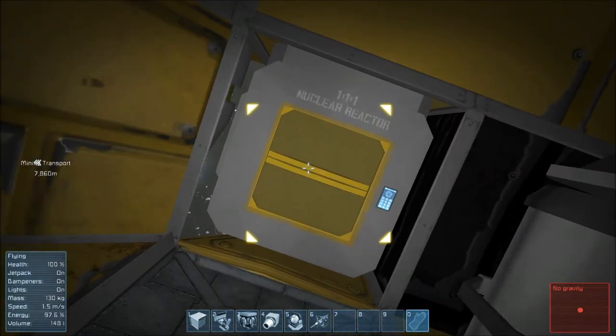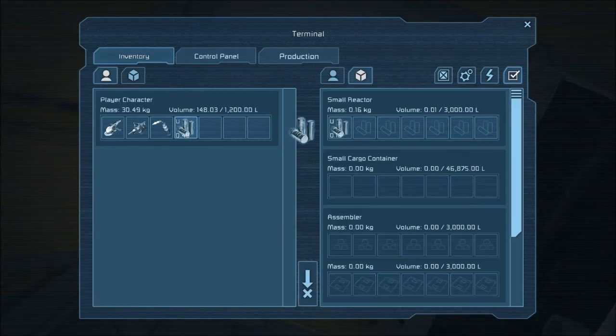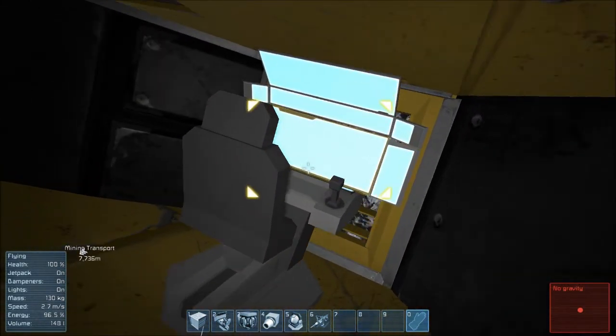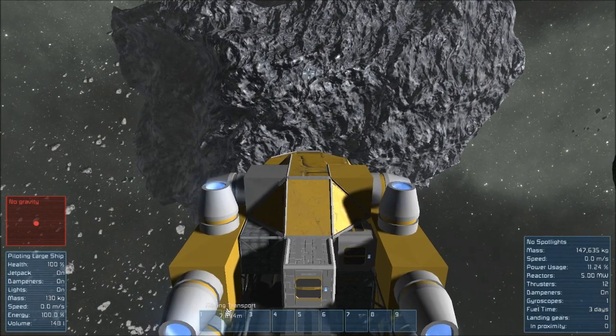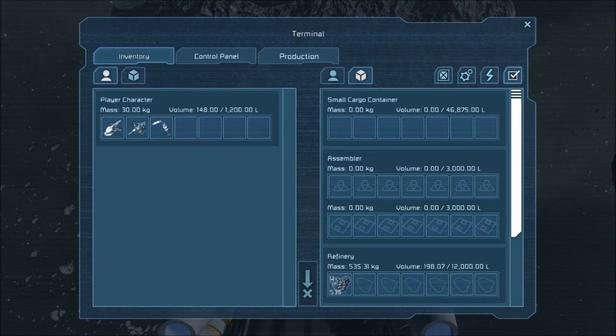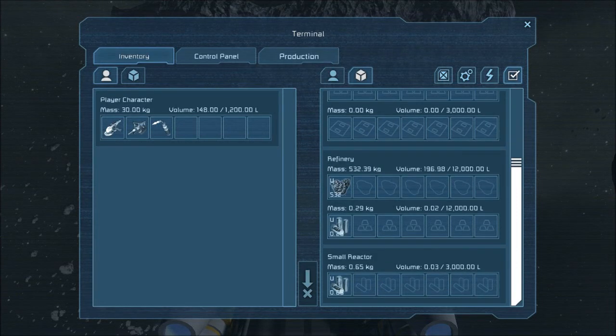Just that little bit of uranium triples what I had in my reactor, so I've got a decent amount of power now. It's knocked down to one hour because the refinery is going full bore trying to get that uranium processed. It's just one of those things you have to do. So if I was staying here in a real survival game, I would just be going back and forth getting as much uranium as I could right off the bat, just to be able to do what I need to do.